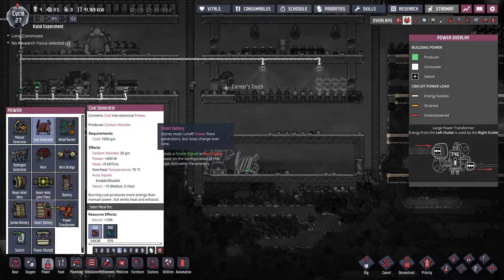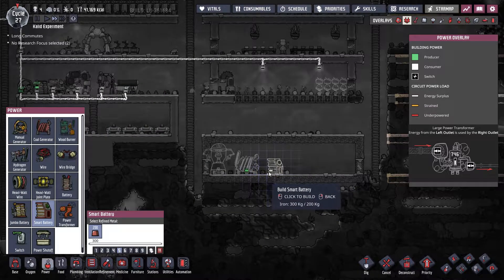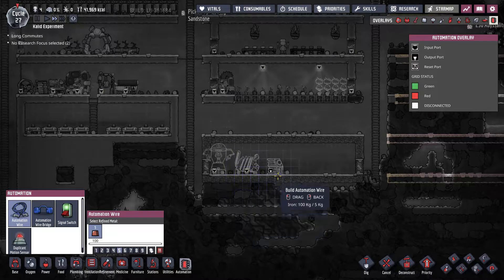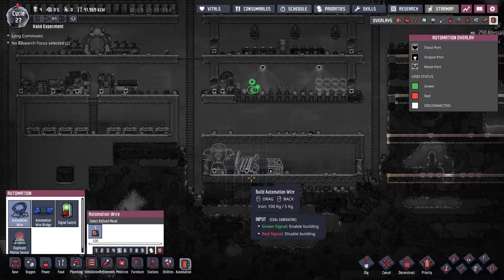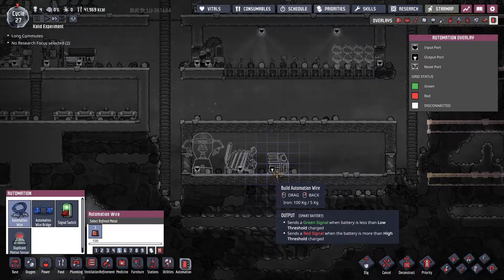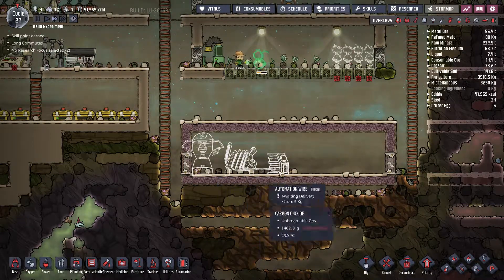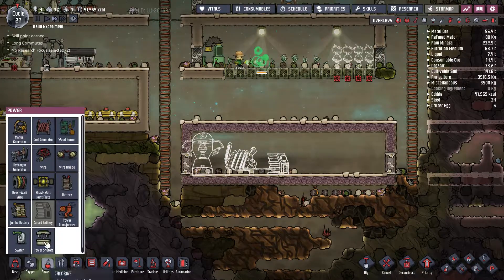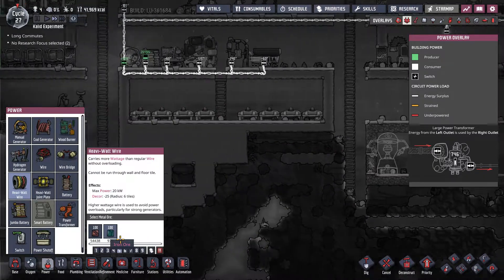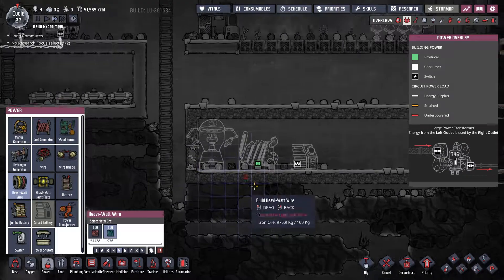We'll need the coal generator. I also want to use smart batteries to prevent the coal generator from constantly running, which would burn coal, generate carbon dioxide, and produce heat even when nothing in the base requires power. We're going to use automation wire to connect the generator to the battery, and then connect them with actual power cables. I found a little bit of iron in this area to construct the power cables.